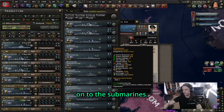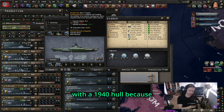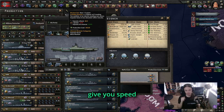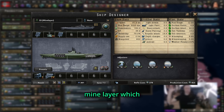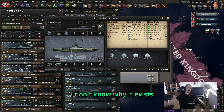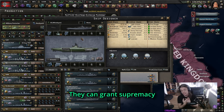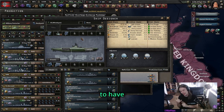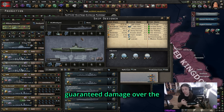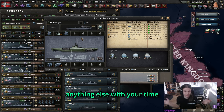For submarines, there's the basic one: radar, max torpedo tubes, a 1940 hull because it's cheaper, as well as snorkels and max engine. These are used for convoy raiding. Then there's the mine layer — I honestly don't know why it exists. Mine laying is such a waste. They can grant supremacy and reduce enemy speed and deal damage, but I'd prefer guaranteed damage over the chance that a ship drives into a mine. You could just do anything else with your time — a single naval bomber is probably more useful.